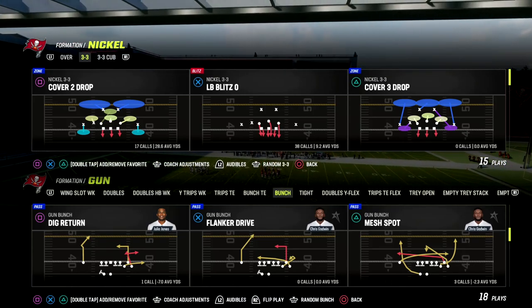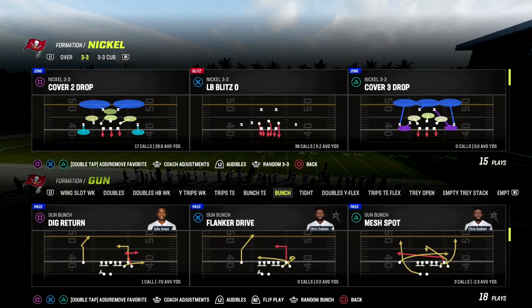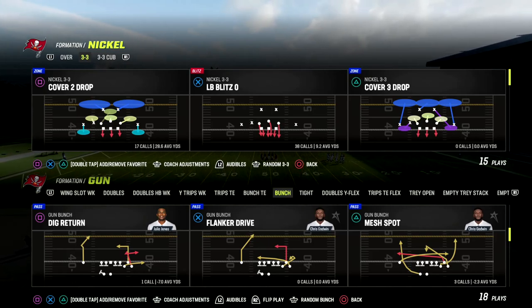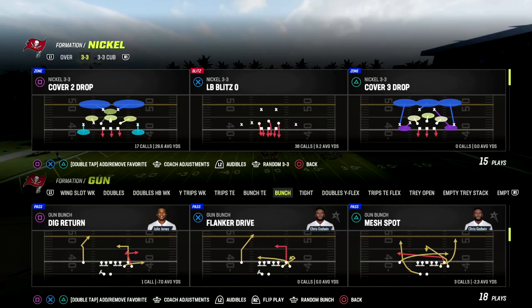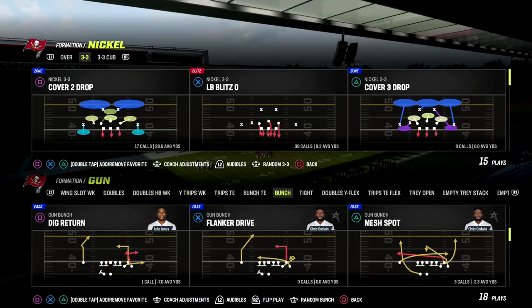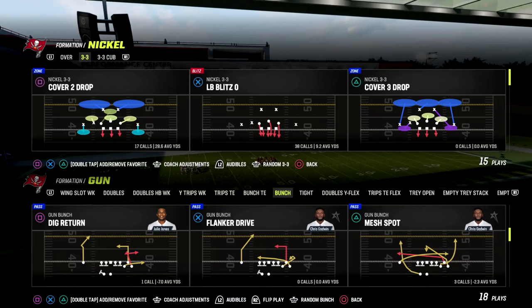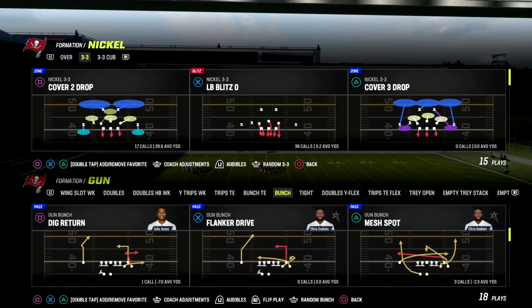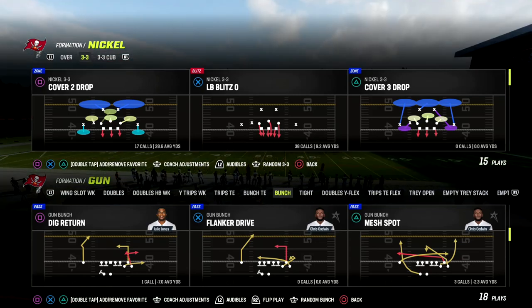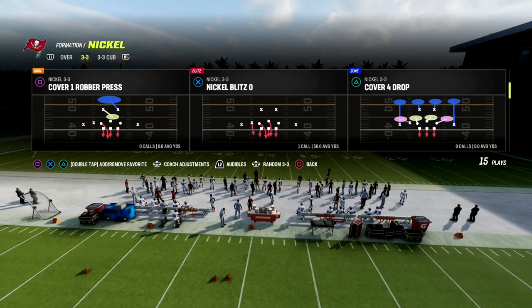If you want to learn more about the bunch offense, make sure you join our Patreon — it's only ten dollars. You get access to all of my Madden 23 offensive and defensive ebooks. As of today we have 18 offensive and defensive ebooks available, and we're going to be releasing a brand new defense this week. Make sure you get the Patreon — you get everything for 10 bucks. If you want to sign up, the link is in the description.